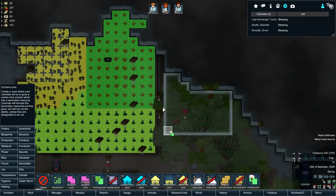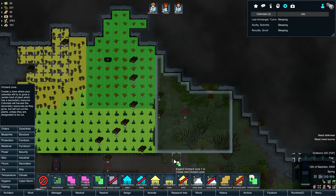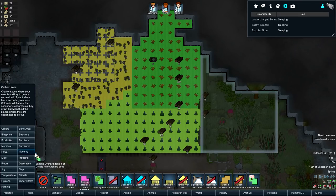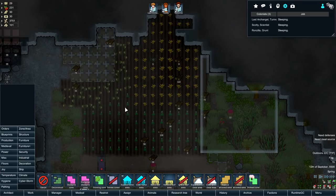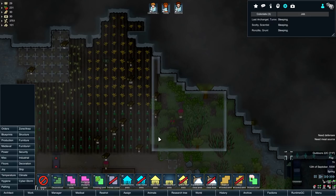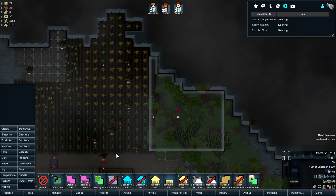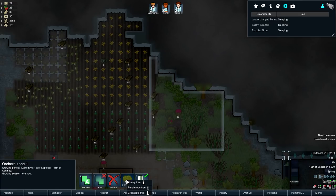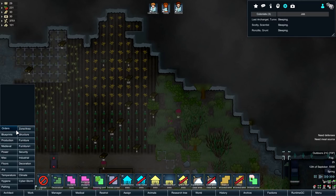Orchard zone. Looks kind of funky, but there you go. At some point I'll clean up the fields and make it look nice — I'll section them off a bit more. For now it's just like, whatever, I need stuff and things. So there you go — persimmons.